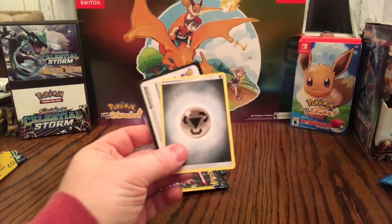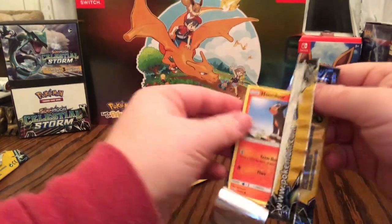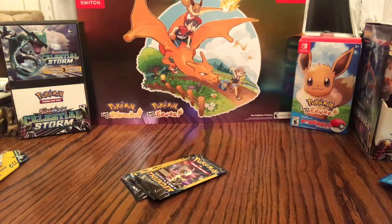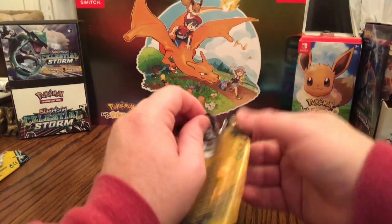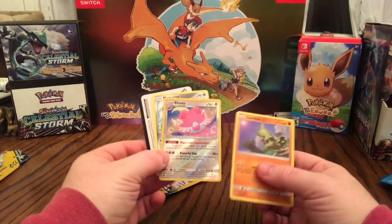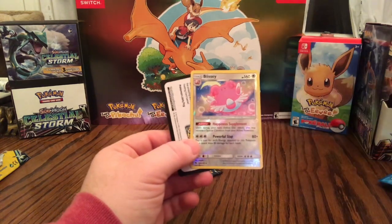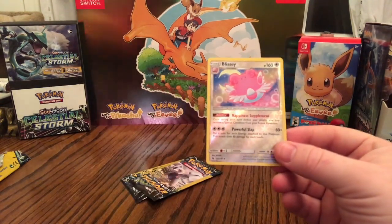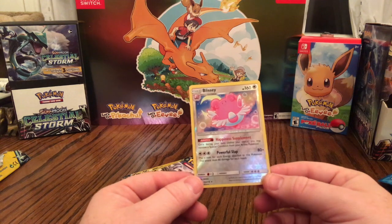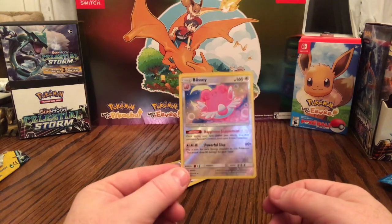A few more Lost Thunder packs. Larvitar Reverse Holographic. Next: Houndour Reverse Holographic, Wurmple, Mantine. Next: Larvitar, a different Blissey Reverse Holographic Rare, and a Magearna — I know that's a diamond but still really cool. That Blissey though: Powerful Slap does 80 times flipping a coin for each energy attached — so potentially 80 times three coins. And once during your turn you may remove a special condition from your active Pokemon. That is a really cool card.